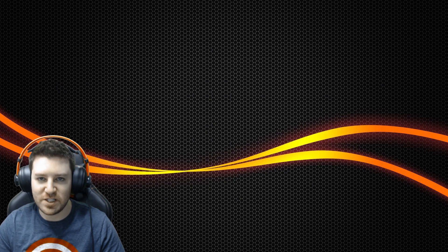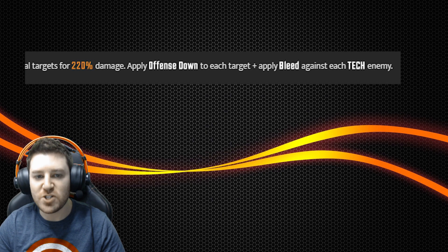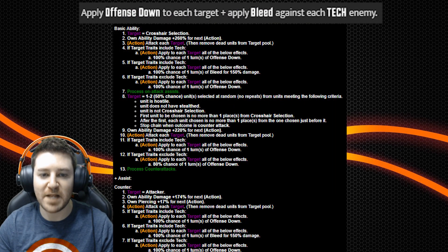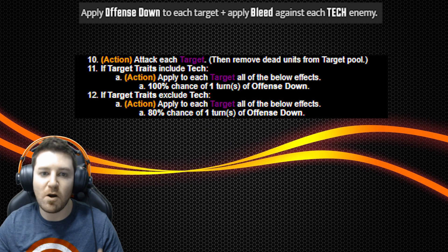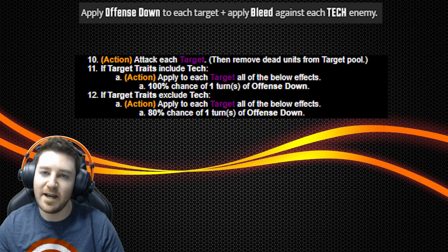Number seven, Vision's Basic, Heavy Hitter. The part of this ability that's incorrect is the line that says apply offense down to each target, and apply bleed against each tech enemy. While the first half is coded correctly and Vision can apply offense down to each target of his chain, they left out the line of code instructing him to apply bleed to the chained targets that are tech. This means that although Vision will apply bleed to his first target hit if they're tech, if he chains to additional tech targets, he won't even attempt to apply the bleed. And that's a bit of a letdown.